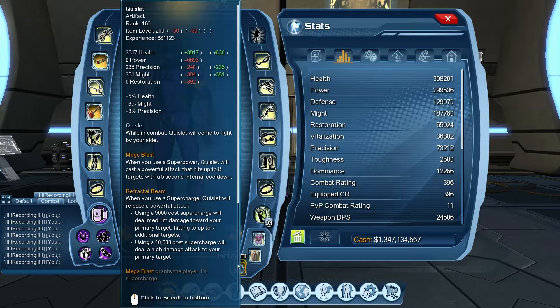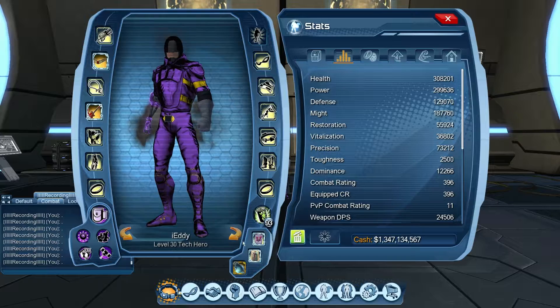The third artifact is Quizlet — mine is at 160, you can get it to 200 for extra perks. It gives 3% might and 3% precision. It's basically a pet that fights by your side: whenever you use a superpower, it costs a powerful attack hitting up to eight targets on a five-second cooldown. When you use a supercharge, it also hits up to seven targets — medium damage for a 5,000-cost supercharge, high damage for a 10,000 cost. At rank 200 it grants 1% supercharge back. We are not using Solar Amplifier for this loadout.